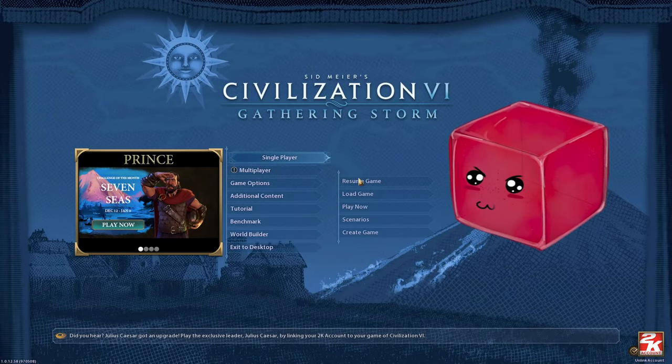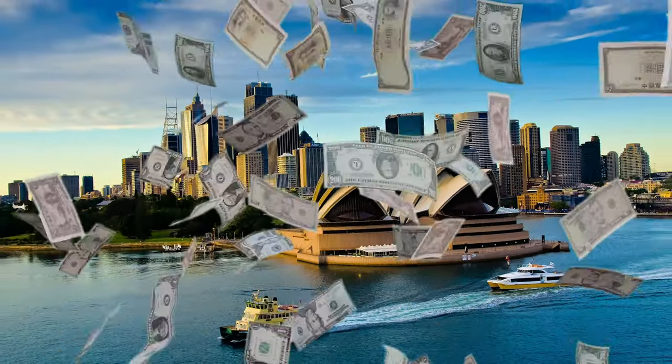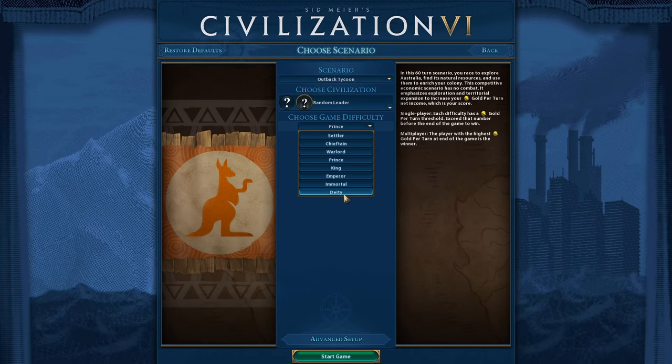What's up everybody, I am Sage with Shabarajello and today we're getting rich in Australia! We're playing the Outback Tycoon scenario on DD Difficulty.